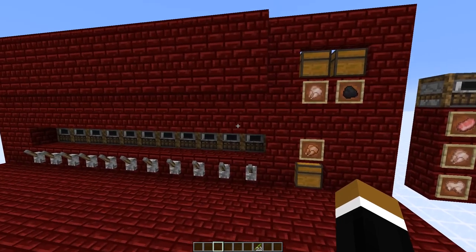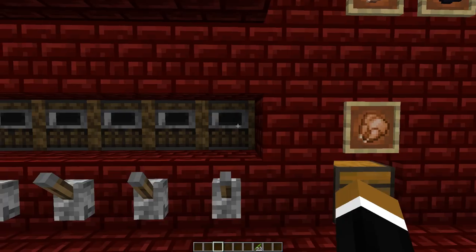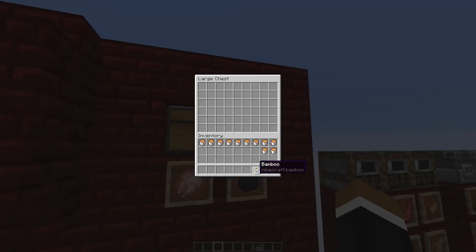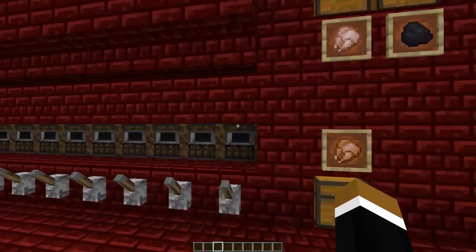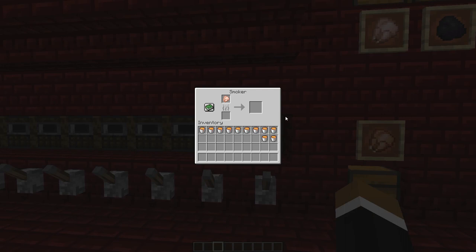The furnace array works with any fuel source — for example I'm using bamboo here. But there's just one caveat: if you have a fuel source that is worse than planks, for example carpet or slabs, and your furnaces are completely out of fuel and want to refuel, then the system is not able to distribute it fast enough. You only get an item in the fuel slot every 5 seconds, and this wouldn't be enough.